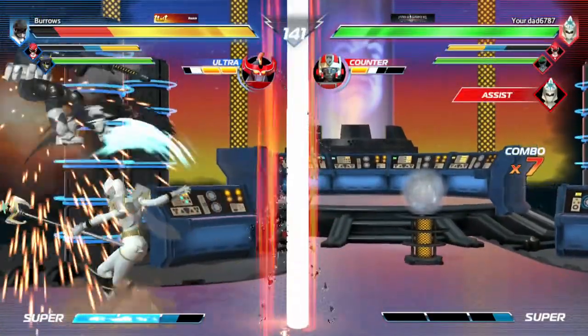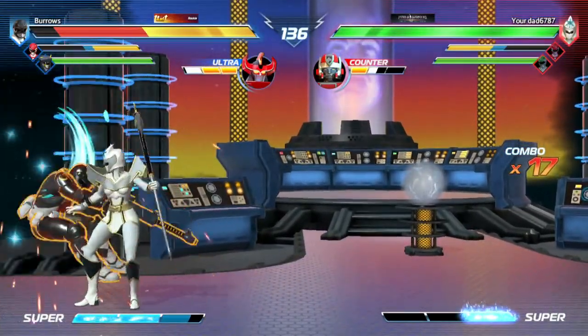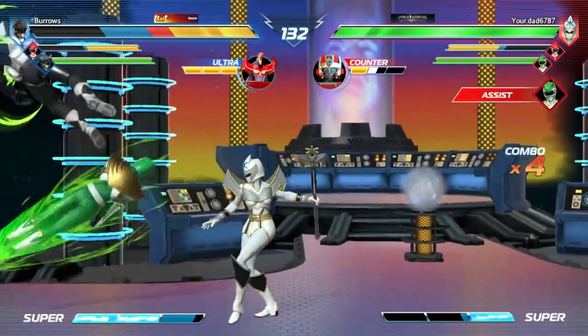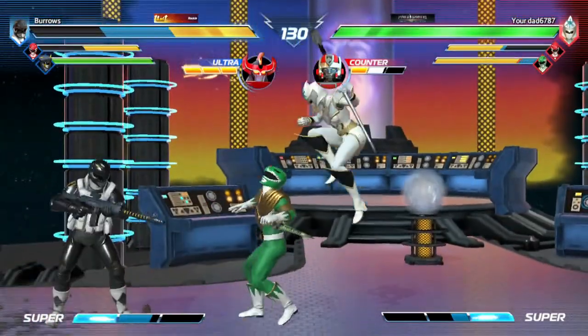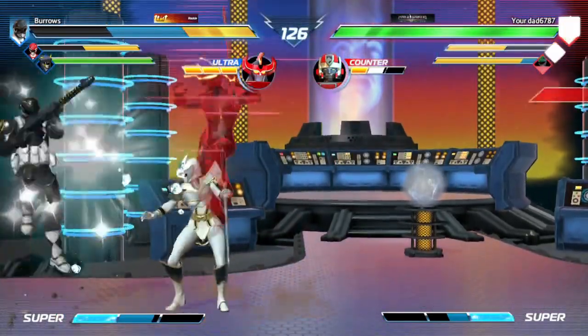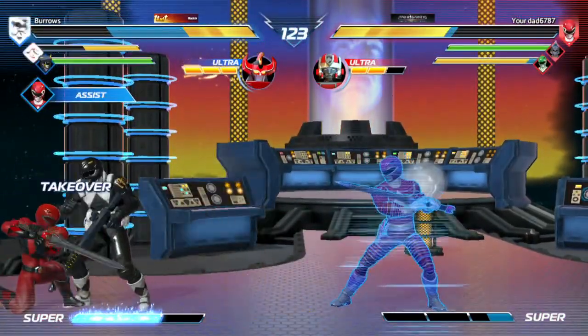Plenty of games have specials that don't have multiple strengths or use one button. But it's straightforward, and while I know nothing about programming, I assume that balancing one move — or a move and a version of said move that's tied to an assist — is much simpler than balancing the same move in duplicate, triplicate, or quadruplicate. And balancing is key.